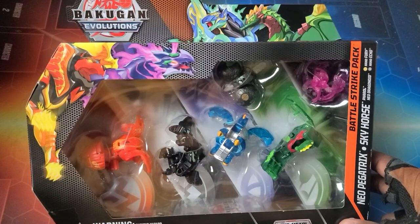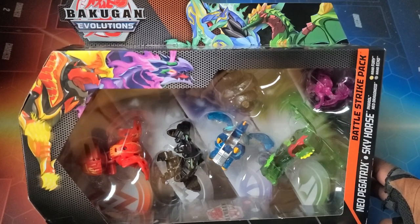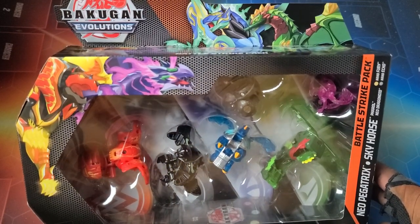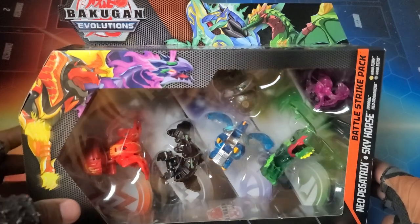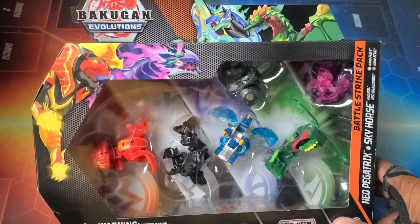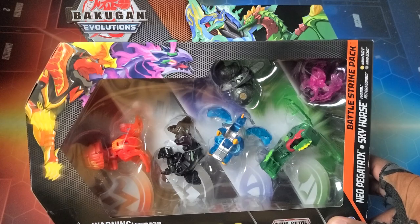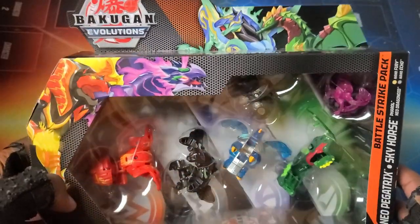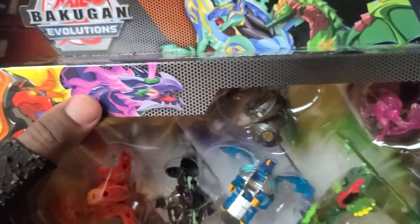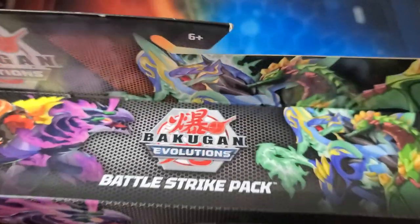We've got a Battle Strike Pack here to end it off. It is the epic Aquas Neo Pegatrix Ventus Sky Horse Battle Strike Pack, but it also features Darkest Neo Drago, Pyrus Pharaoh — which are definitely reprints, at least for the pharaoh — and then we've got Nano Fury and Nano Echo in here, Echo being in Darkest and Fury being in Arlis. That clear and black with it looking really really sick, doing the artwork for all of them. Pharaoh right there, then you've got Neo Drago with just the glowing eyes looking so sick, and then Neo Pegatrix and Sky Horse.